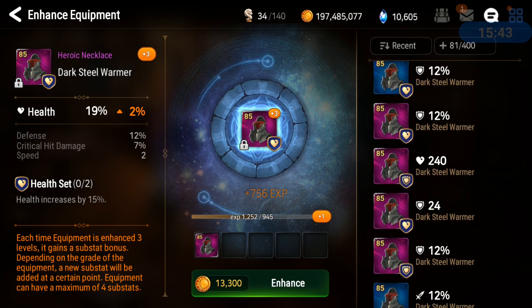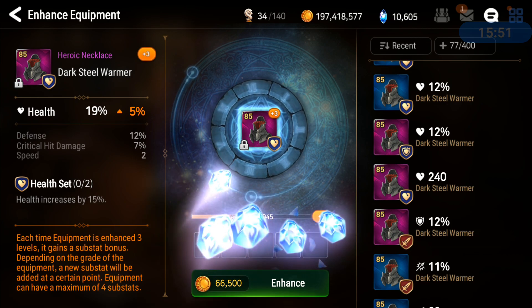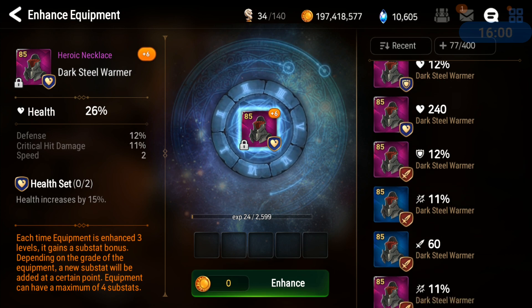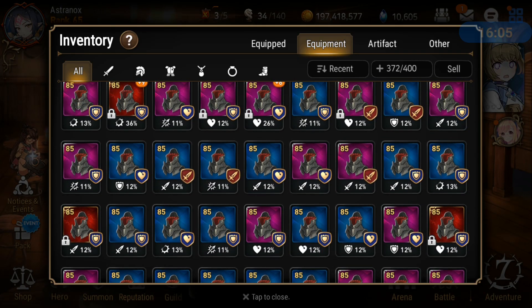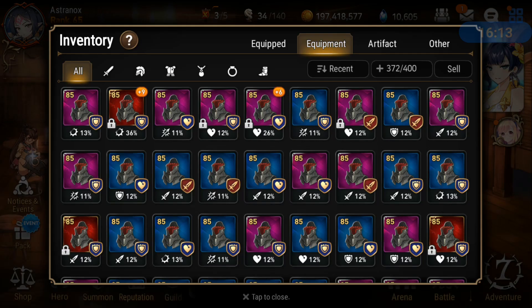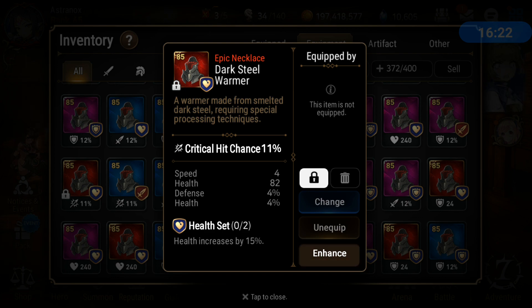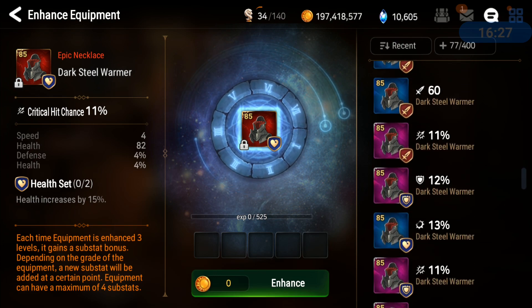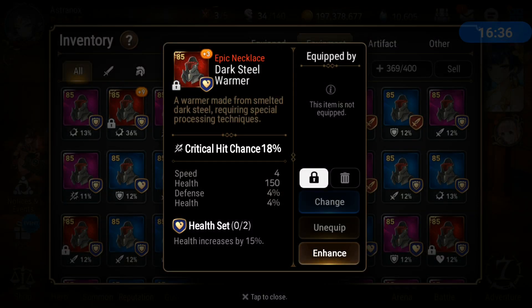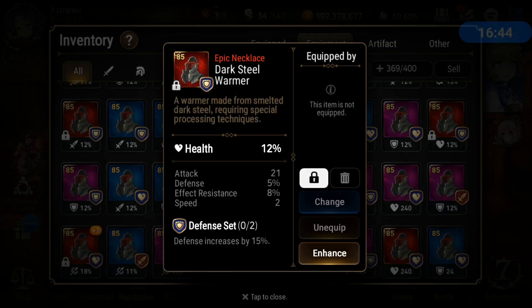Seven defense — not bad. Twelve, twelve, seven, two. Minimum roll on crit damage, nothing crazy, so I'll probably stop here. Not going to enhance that one — not good enough. Trying this one — you never know, maybe it dodges the flat HP. But of course it would roll into the flat stat.